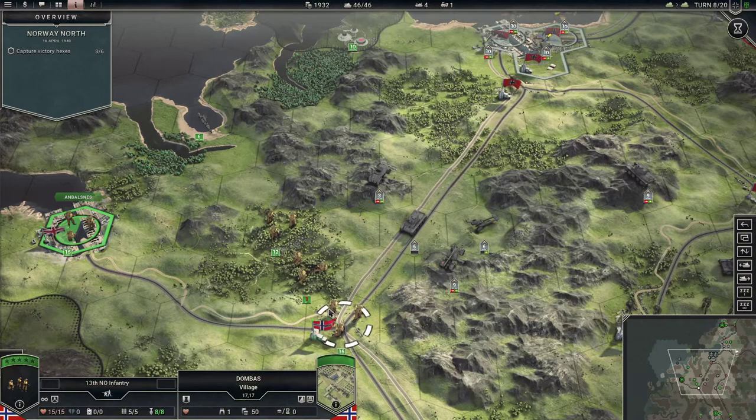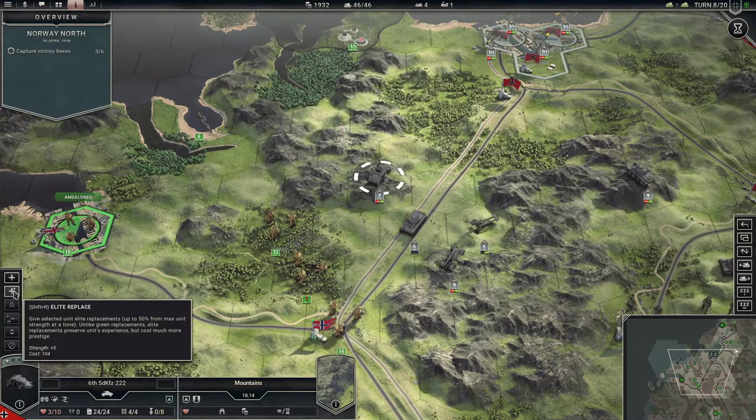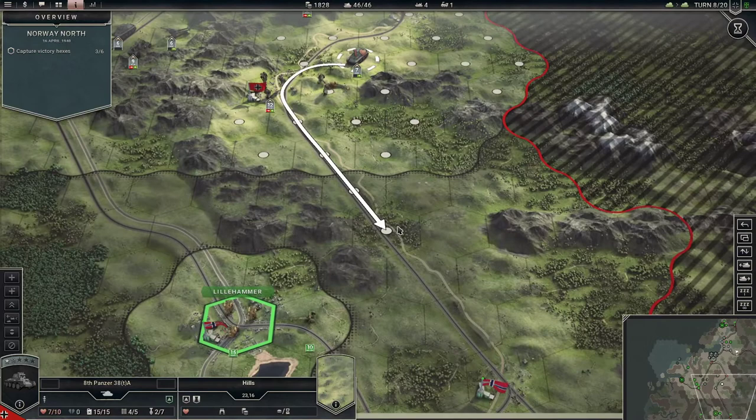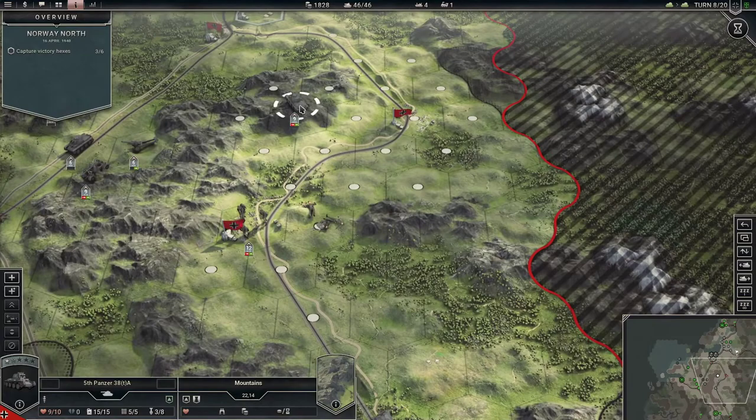The problem is, if I move there, I can finish him off, but then this guy and this guy will both attack. The fact that I do have a lot of prestige right now — that 600 really helped. We finished him off; I took a big gamble charging down like that, but it paid off.